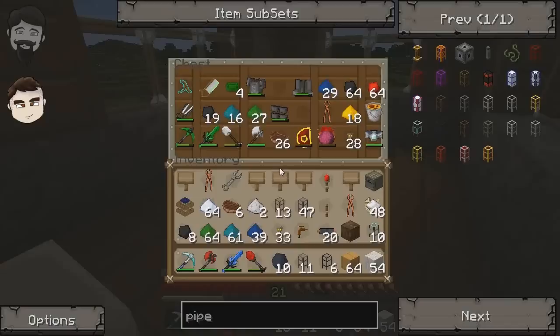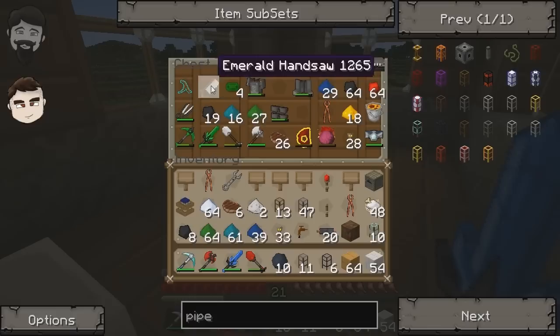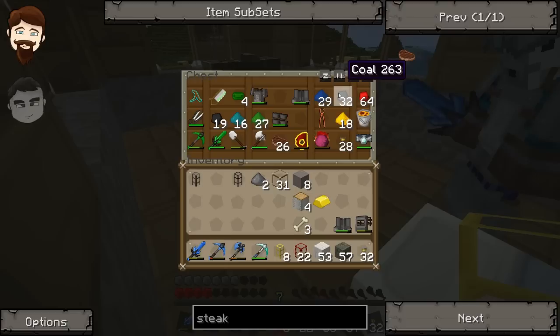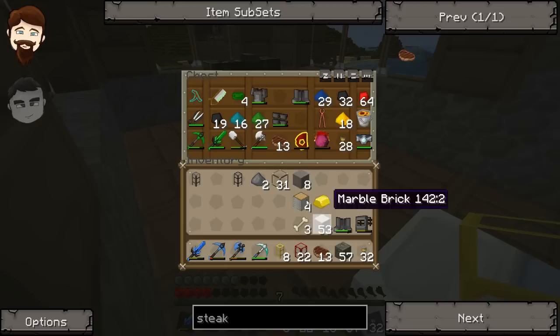I'm going to steal all of Rithian's cool stuff. He's got an emerald handsaw. He's got a destruction catalyst up here. He's got a lava bucket. This guy's been busy! Look at this — there's a whole bunch of coal here too. Do you want to take some coal? I'm just going to steal some too. He's got all this amazing stuff — diamond tools and everything.